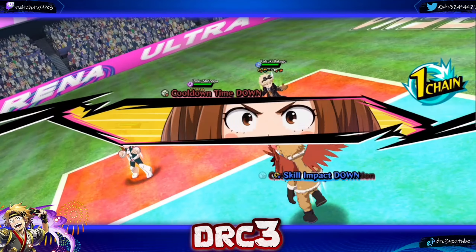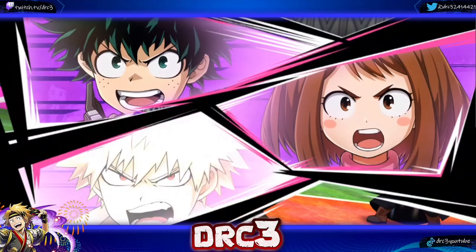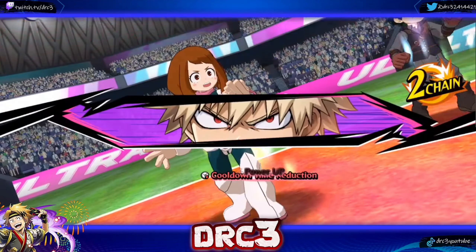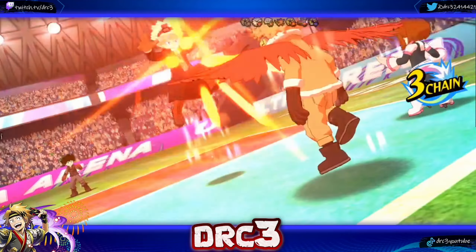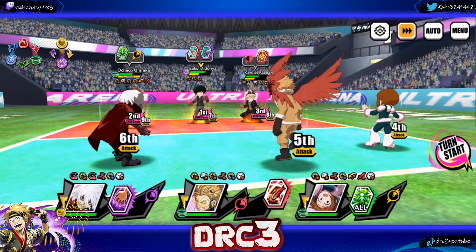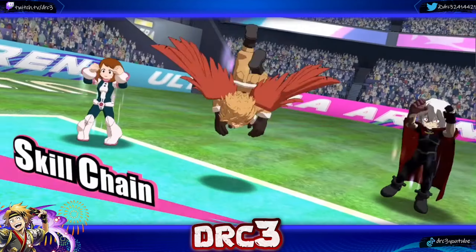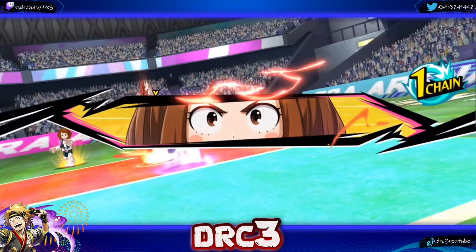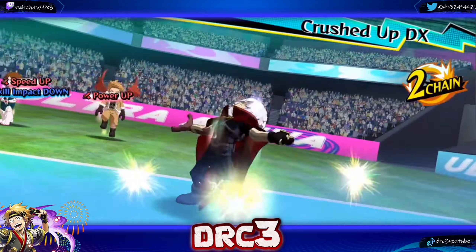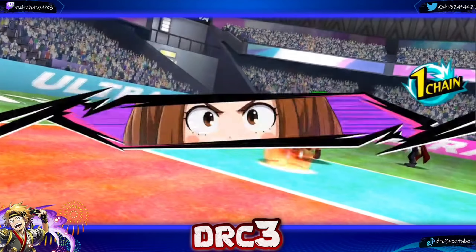We get the counter up for Iraqa — beautiful AOE and remove buffs. Evasion is coming through nicely. Keep in mind that evasion doesn't mean much against bullseye characters. We're going to go after Deku first because he can do bigger damage, then Bakugou — that's the move. Not very good damage there, though.